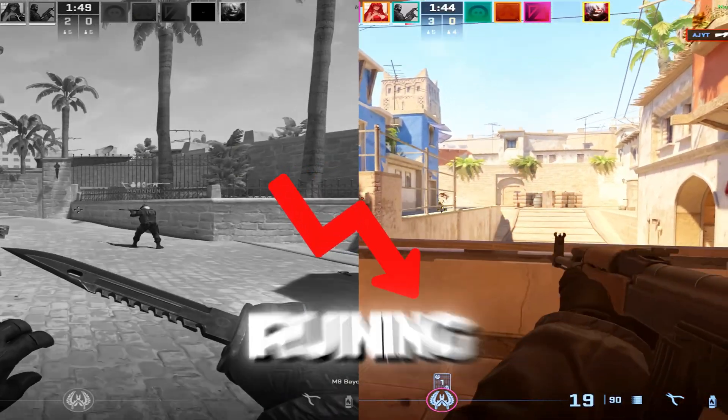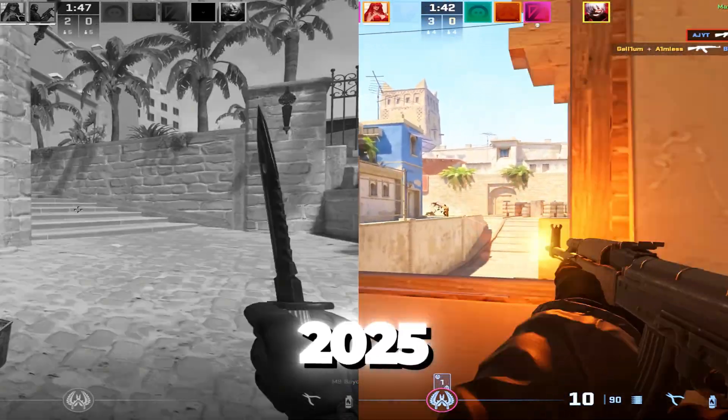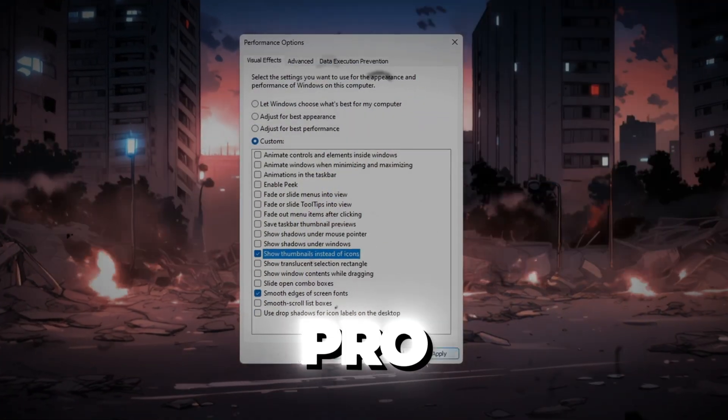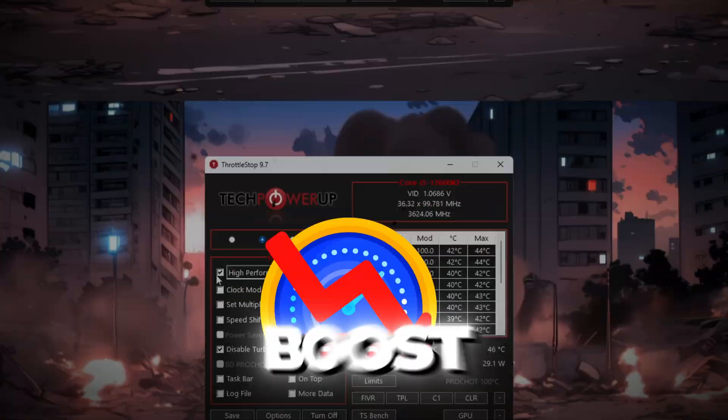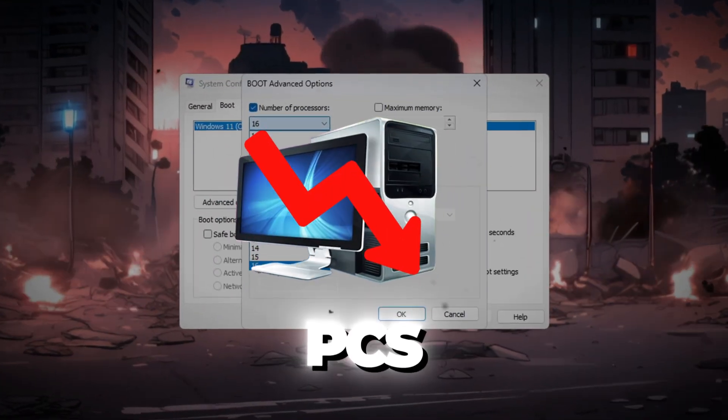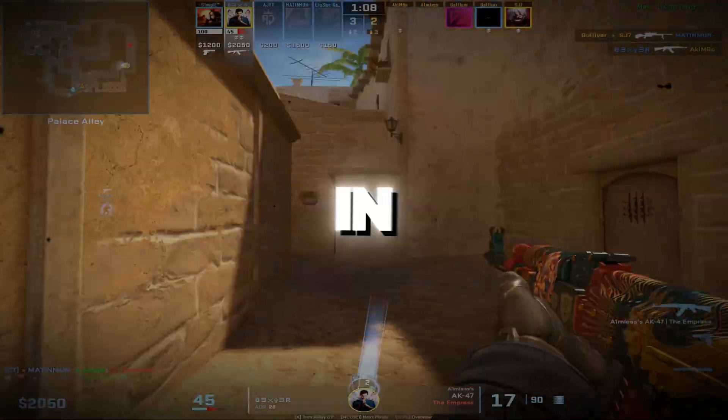Are you tired of FPS drops and lag ruining your CS2 matches in 2025? This video is exactly what you need. I'm showing you the exact pro settings that instantly fix stutters, boost your FPS like crazy, and make CS2 run smooth even on low-end PCs. So without wasting any time, let's dive in.